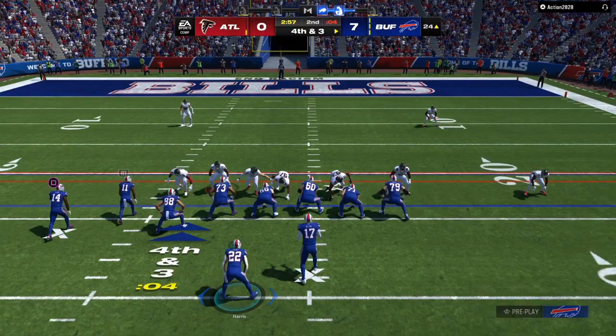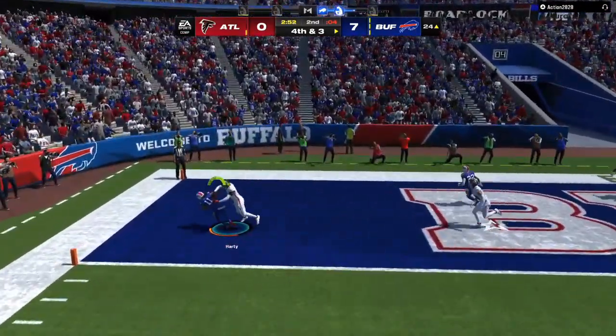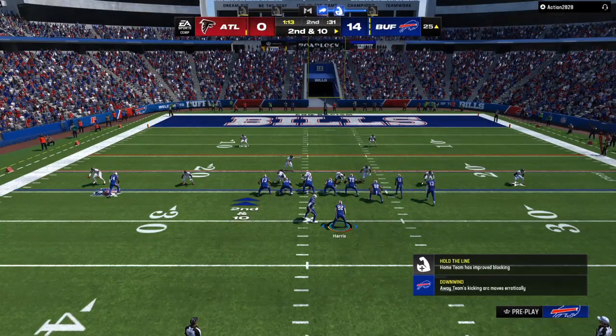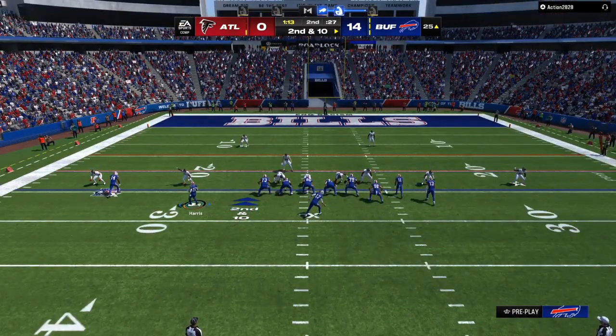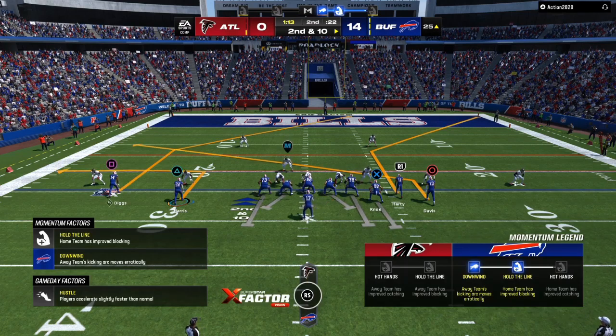We have the running back on the corner route. My opponent's user stayed underneath near where the running back was, so I hit that corner route. You can also turn this same offense into a five-wide look.